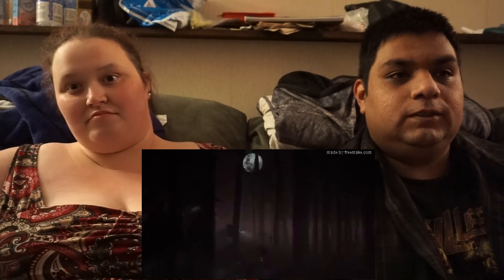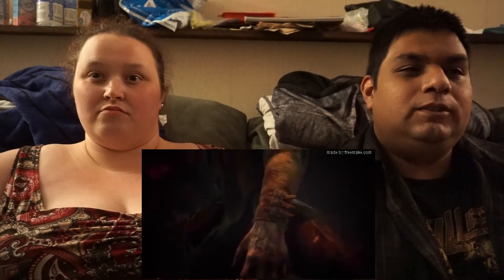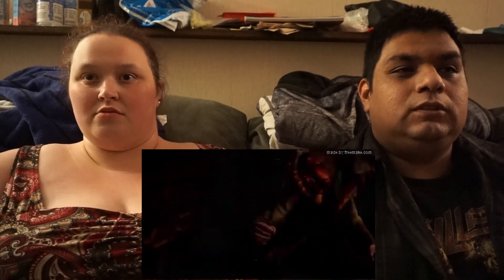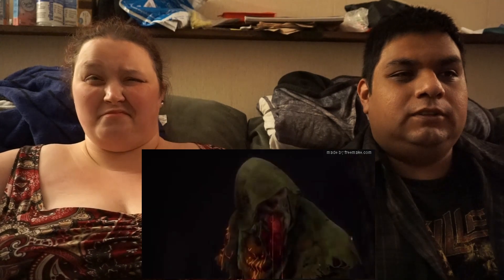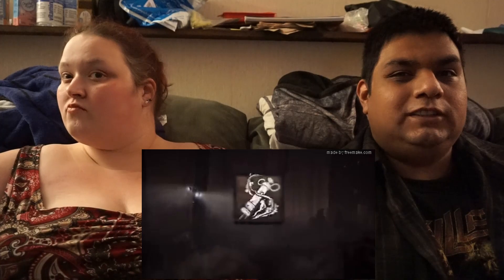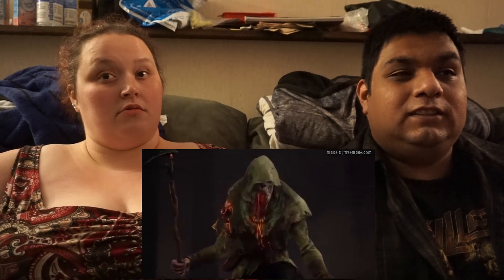Welcome to Dead by Daylight, Chapter 17. Experience the scourge of ambition with Descend Beyond. The new killer is The Blight — a bright and ambitious chemist. Talbot Grimes once sought to enhance humanity through his experimental compounds, only to become a victim of his own ambition. The Blight's power is Blighted Corruption. Pustula Serum courses through his veins, corrupting his mind and body, yet granting him unnatural physical abilities.